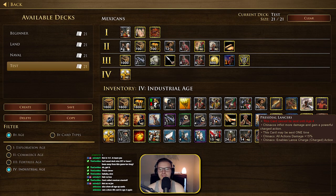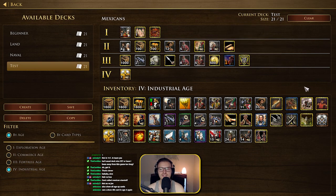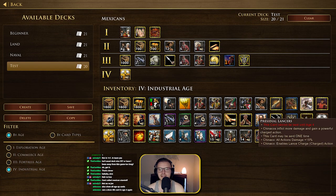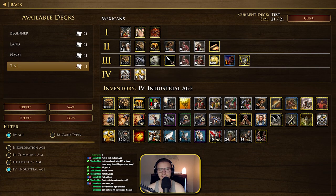The Presidial Lancers card — the Chinakos inflict more damage and gain a powerful charge attack. That could be good if you want the Lancer unit as your main. Man of Destiny — your general now also boosts morale like the Inspiring Flag, and may receive home city shipments and train Soldados. Plan of Veracruz — all your outposts transform into field guns and artillery gains slightly more line of sight.